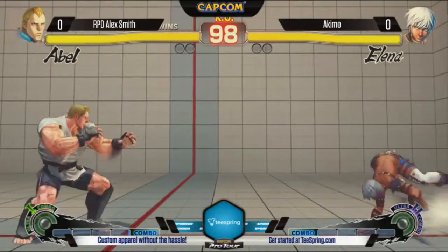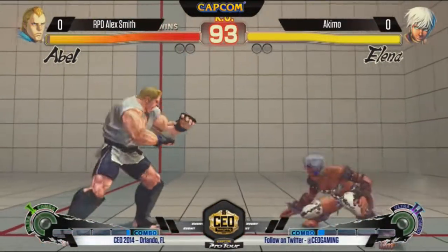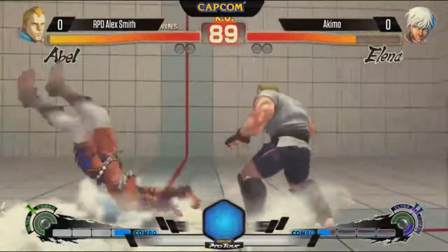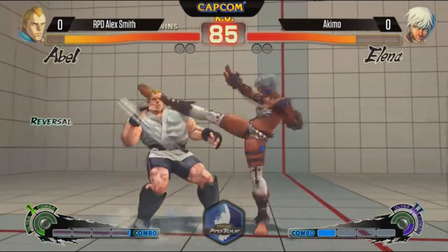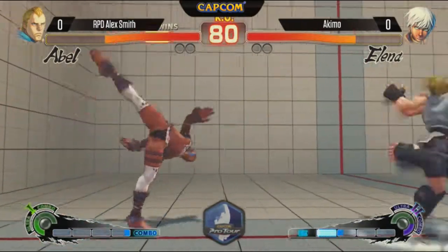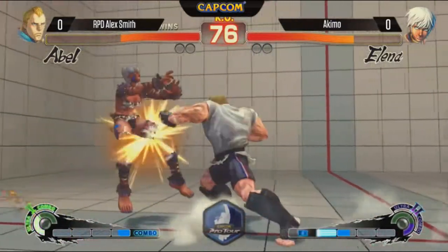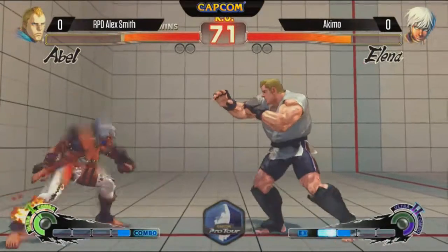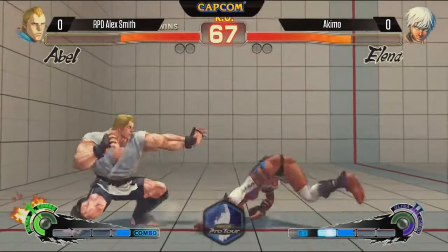Here we go. Building meter — already a different style than we usually see from Elena players. Of course, he's been playing Elena since the game came out in arcades. She's a little bit different now, but mostly there. Nice backdash punish. She has a really good backdash — that's definitely one of her biggest strengths. He plays her on offense, it looks like. Just backdashing away from the step kick. You can see how floaty her jump is — even when she's jumping backwards, she's in the air forever.